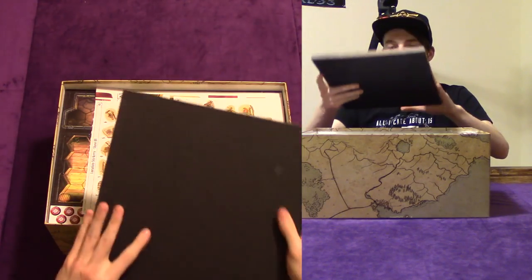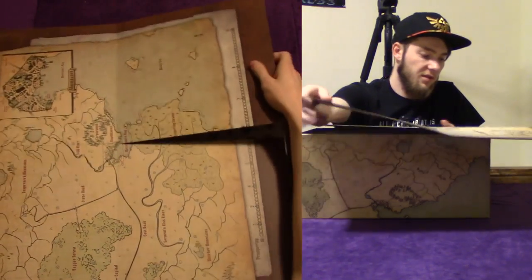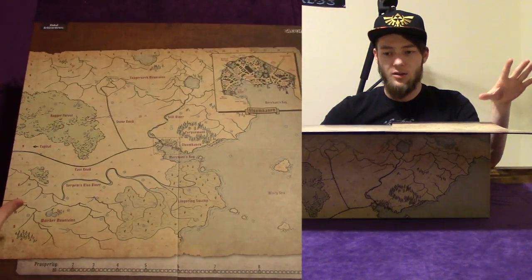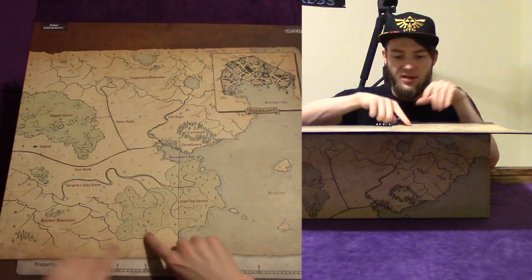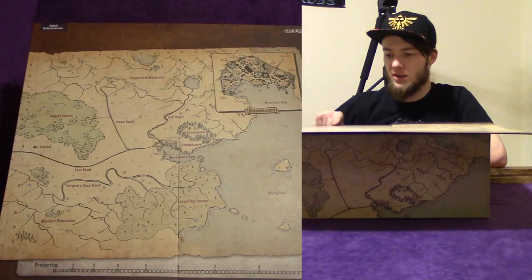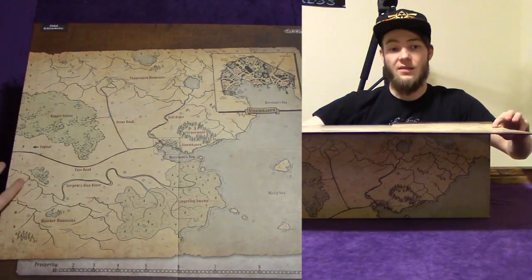Then we got the board. This is kind of what the board looks like, and it doesn't actually look like much, but I think I know a little bit about this. All these different dots are either scenarios or encounters you could have, with global achievements up here, as well as your prosperity down here, and then Gloomhaven, the actual town. I guess you can go out and have adventures.